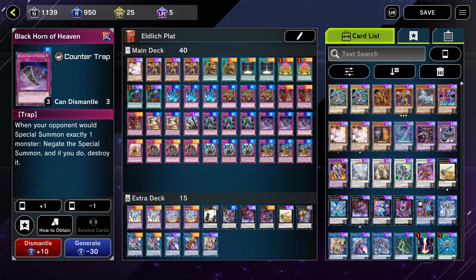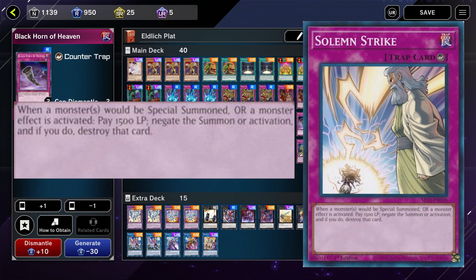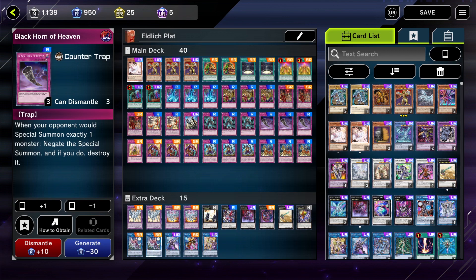The next UR I like to substitute — a lot of people run Solemn Strike, which lets you negate a special summon or monster effect by paying 1,500 life points. I like to run Blackhorn of Heaven as its alternative, because when your opponent would special summon one monster, you can negate that special summon and destroy the card at the same time. It is a rare, super easy to craft, must-have in this deck. Highly underrated, just like Magic Drain — cannot recommend it enough.